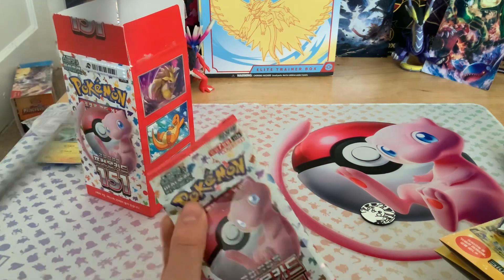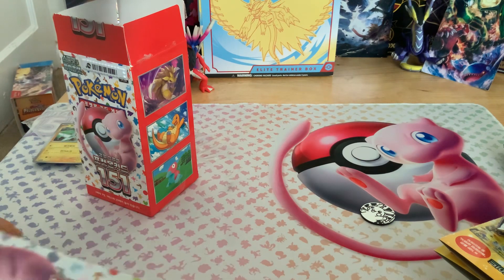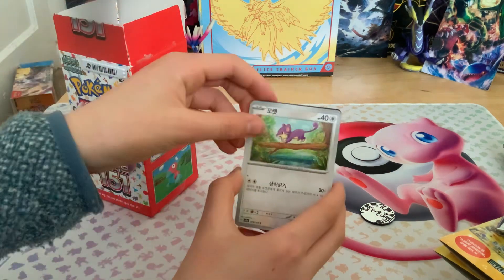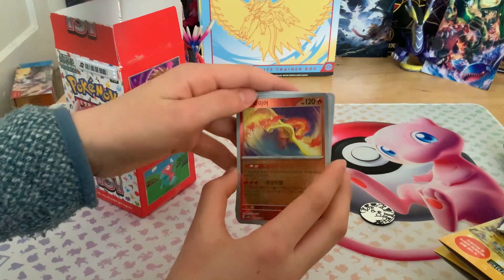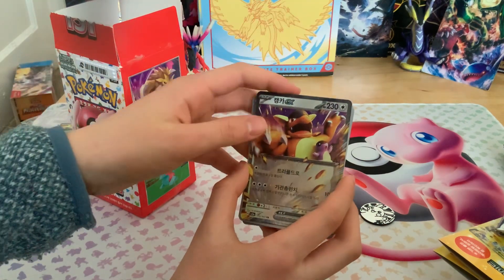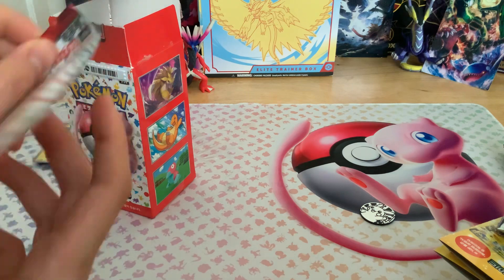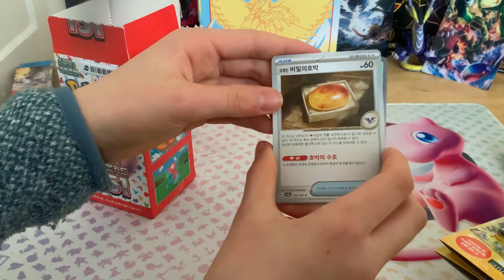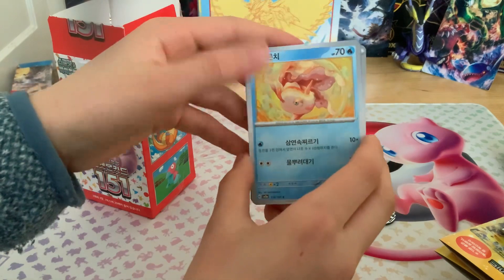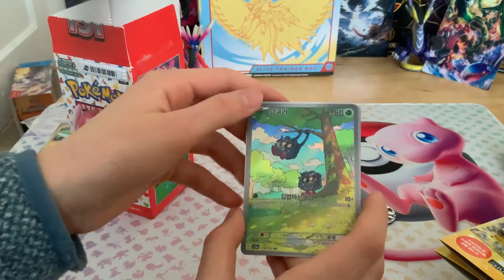Next pack: Rattata, Ponyta, Krabby, Raticate, Cloyster, Moltres, and another Krabby. Then: Amber Fossil, Goldeen, Venonat, Parasect, Snorlax, Electrode, and a Tangela illustration rare.